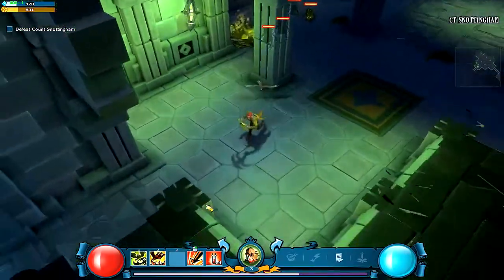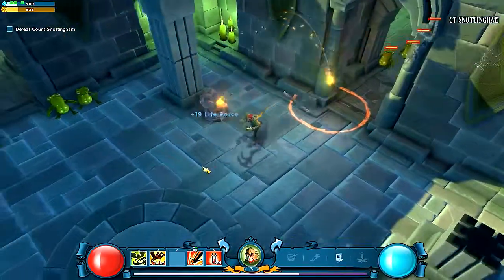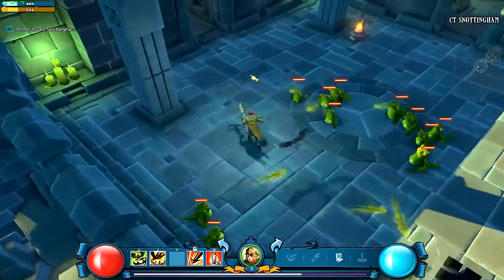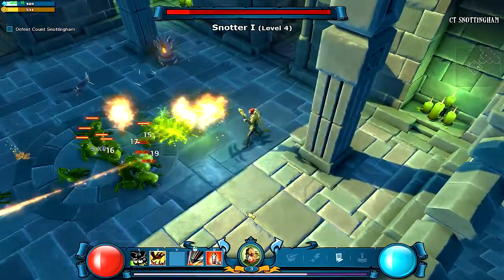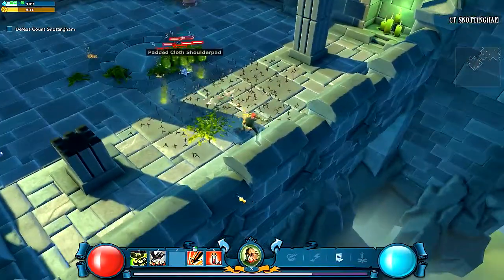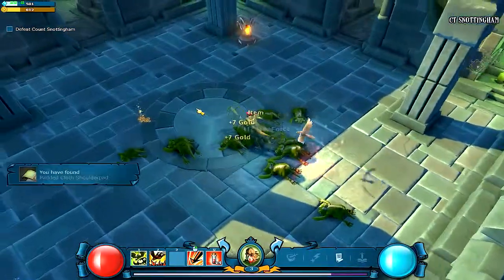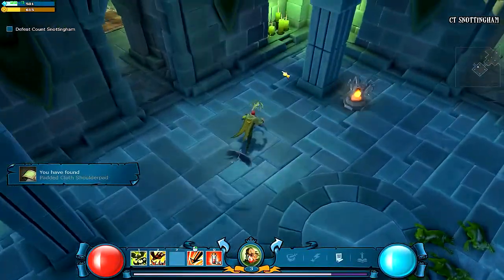I'm just going to make them all come to me first. This castle is a little bit bigger. Come on everyone, follow me — gather around children. There's some spike traps; it damages them every time but it doesn't last forever. Looks like the archer has a lot of nice area-of-attack abilities.